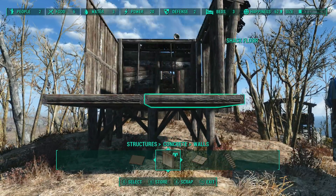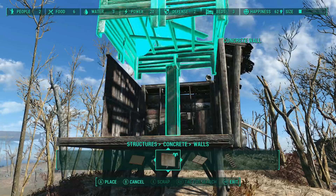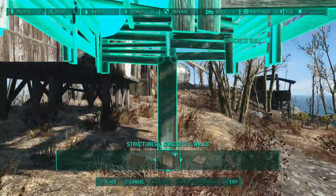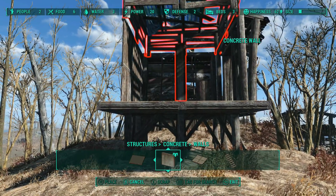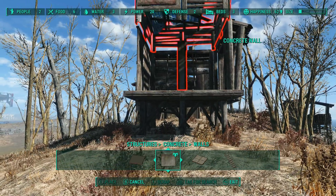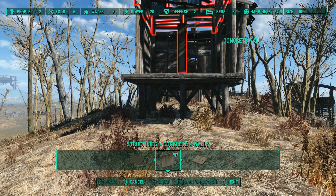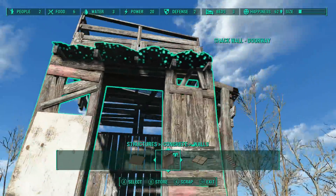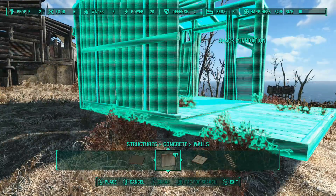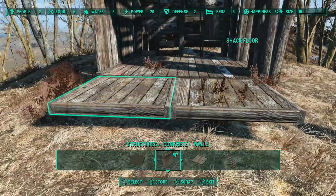I built my normal sneaky build — stacked heavy on Intelligence, Perception, and Agility, with low Strength and higher Endurance, because the mod changes creature and player health. The one thing I wish wasn't so punitive is the weight capacity in survival mode — it's really low. And since there's not a lot of legendary drops — legendary creatures do spawn but they don't always have a legendary item — that's going to be a problem. Settlement attacks are also a lot different now.